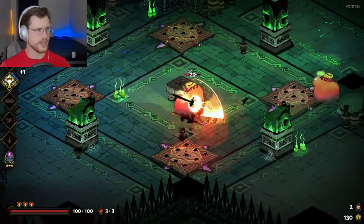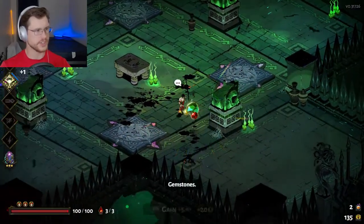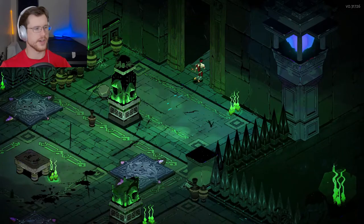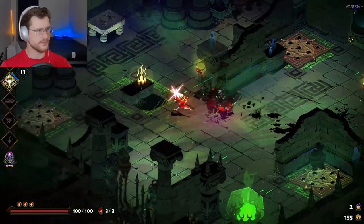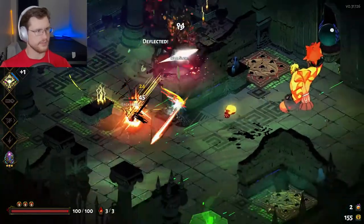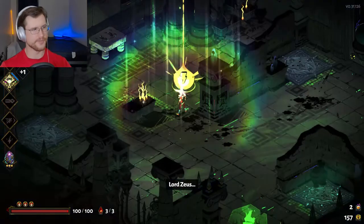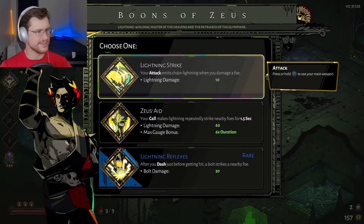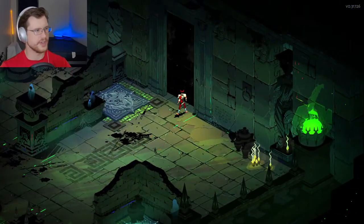What I'm trying to do here is get a boon from Kayron — I've done that once now — and also get a room boon, which I haven't really seen much of. There's my room boon right there — beautiful. This is kind of my first time having a script and collecting footage. I'm playing right after the Blood Price update came out, so a few things have changed. For the most part it seems roughly the same. We've got big daddy Zeus — let's get Zeus's Aid. Zeus's Call is pretty sweet.